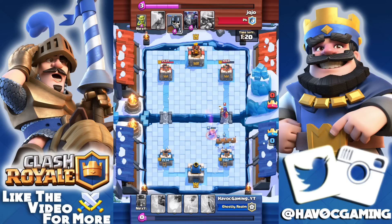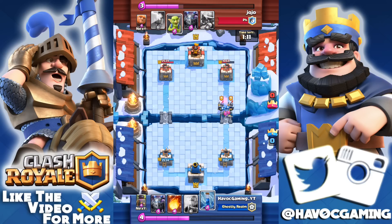The epic chest now gives more cards according to your arena, and the cost will be different. For arena 9 or 10 it will cost 10,000 gold, and for arena 3 it will only be 3,000 gold.